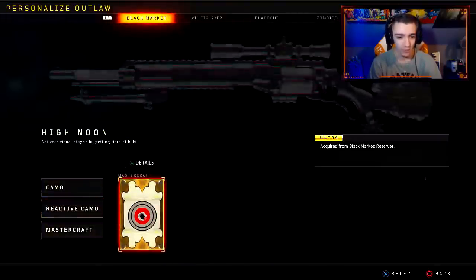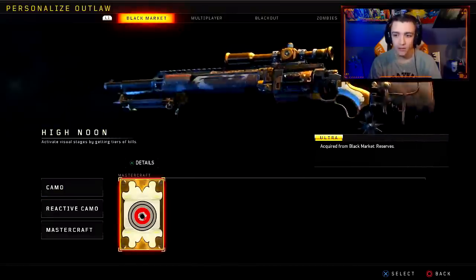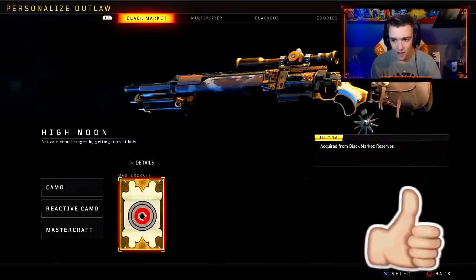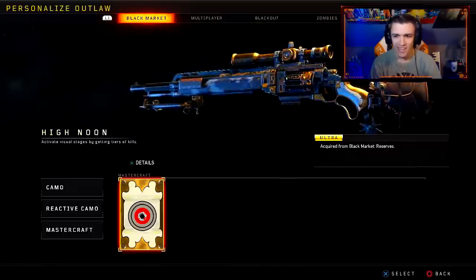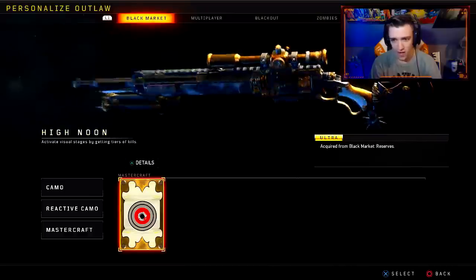Let's check out the Mastercraft — it's called High Noon. It looks like a revolver, like a Sheriff sort of thing. Kind of reminds me of Rick Grimes from The Walking Dead. I don't know if the Outlaw is that good of a sniper though — did it receive a buff in the last update? I think it did receive a buff, so that's good that they added a Mastercraft for it.